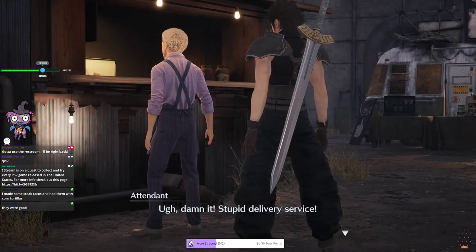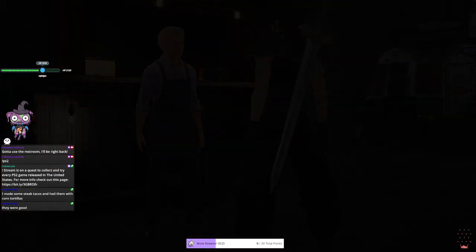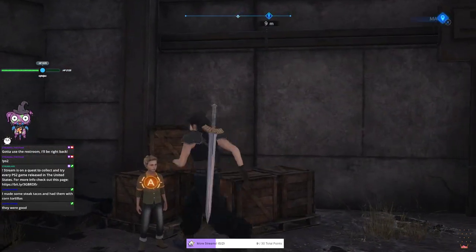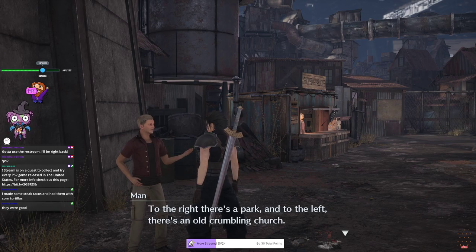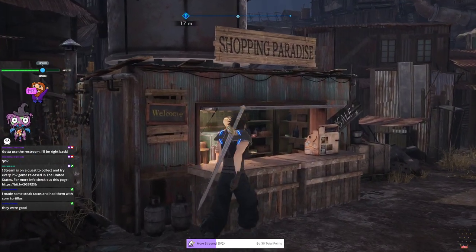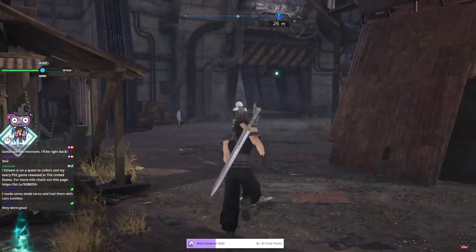There's some new materia available but the streamer passes on it. He notes that the NPCs seem to just have us do the same guessing tasks as before - counting people running outside the gate. He checks in with a lady NPC - nothing new.